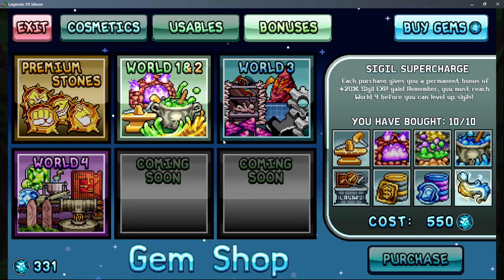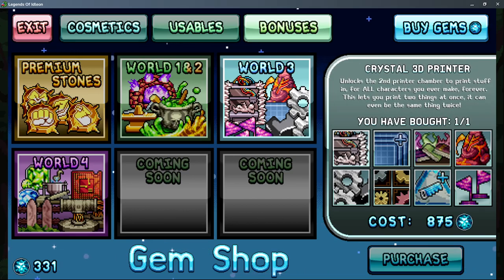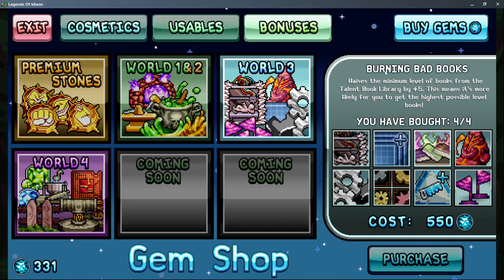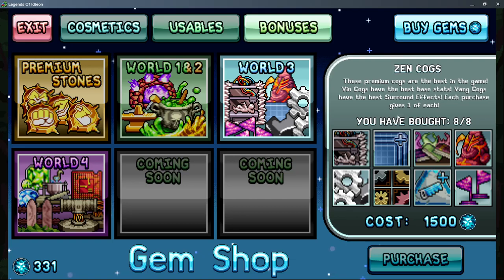Sigil charge I maxed — it feels fairly strong, though it's kind of hard to tell honestly since sigils are pretty passive. For world three, the crystal 3D printer is basically the only required purchase. More sample spaces are good quality-of-life. Burning bad books is actually a high value pick. I wouldn't buy prayer slots — I bought one and kind of regret it, waste of gems. Zen cogs I don't really recommend either — really pricey for something you quickly outpace; they're a low priority.